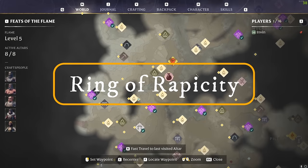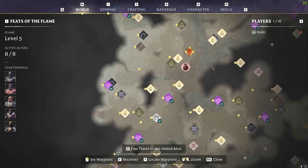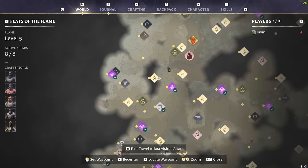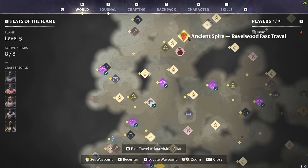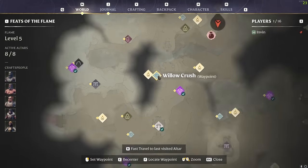Next we are going to be looking at the Ring of Rapacity. This is a fantastic ring that gives you a lot of mana regeneration. I've shown this in a previous video but it's such a good ring that I want to make sure as many people as possible can get it. For this one you want to head to Willow Crush - relative to where the first home base asked you to go - then go towards the Revelwood fast travel spire and it is directly next to the flame shrine on the left hand side.